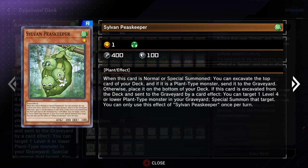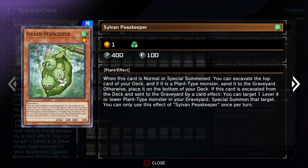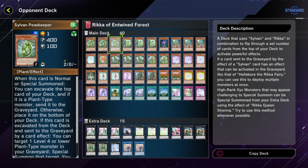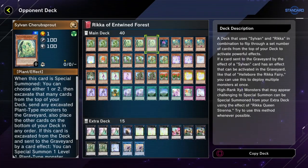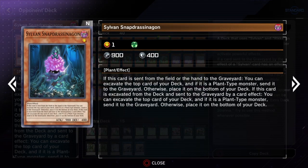Feel free to pause if you need a better look. This first Sylvan card is all about excavating and giving you some kind of advantage if you excavate a plant. When it's excavated itself, you get to special summon a lower-level plant. Generally you want the ones that excavate more cards, but this one lets you excavate two. It also lets you special summon a level one plant from your deck — it doesn't say 'except itself,' so you could target another Cherub Sprout, or the Rika monster that's level one.